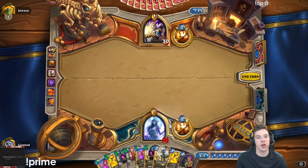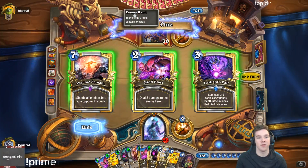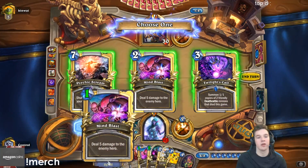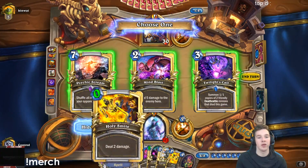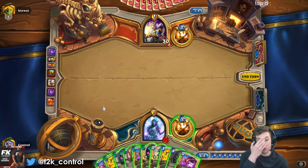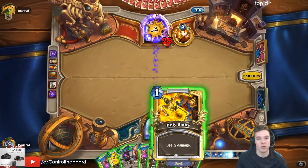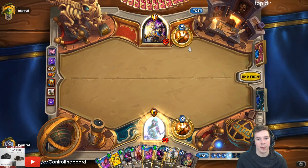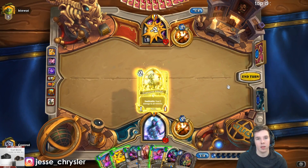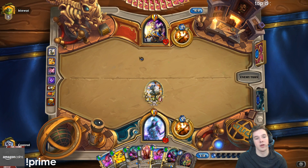That's a lot of cards — Shadow Visions. I mean, I can send some stuff to face, go face for 7. Does that change anything? If I go face for 7, then I have lethal next turn, right? Yeah — so if I do this, I win next turn, because it's at 28. I have lethal next turn if I do this. Unless he heals. I win — so I don't have to wait until turn 10. Just for 9 mana I can go Velen, Mirage Caller, Holy Smite, Mind Blast. Turn 9 lethal — easy. And that's basically the combo.